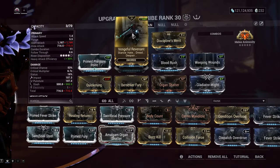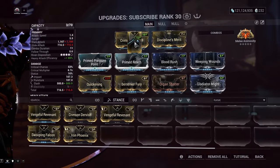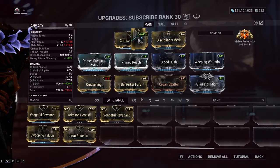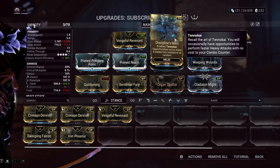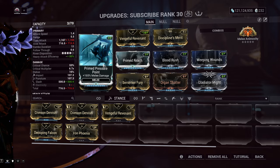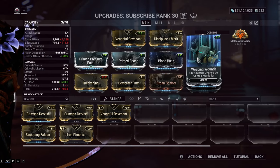Now for the mod build. Your stance can be whatever — the most common is Crimson Dervish, but I prefer Vengeful Revenant. Swooping Falcon might be good, but out of the three it's the worst in my opinion. For the aura slot we have Discipline's Merit, which enables Tennokai opportunities every four melee hits instead of randomly — it makes Tennokai more sustainable and efficient, removing the RNG factor. Then Prime Pressure Point for base damage, Primed Reach for range, Blood Rush for critical chance scaling with combo multiplier, and Weeping Wounds for status chance per combo multiplier.